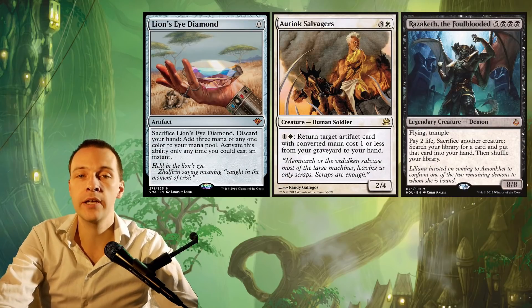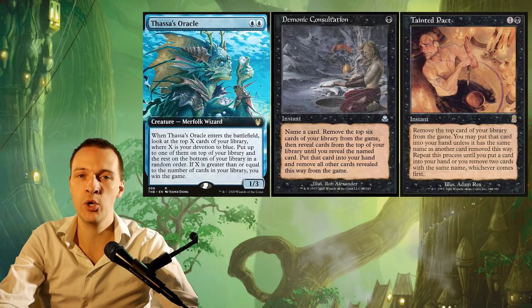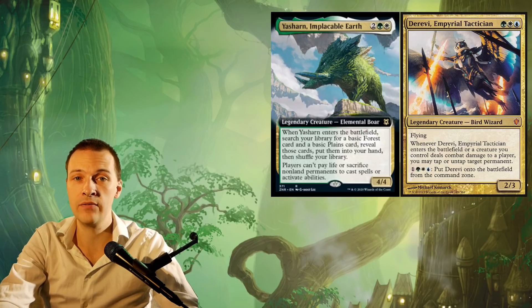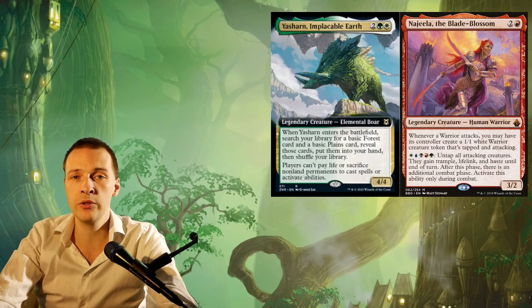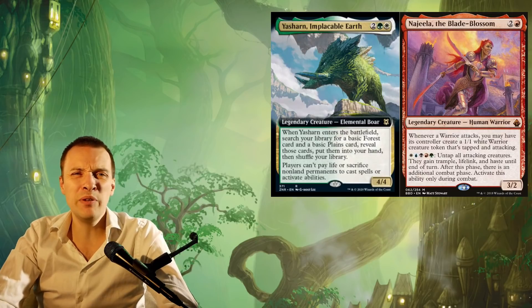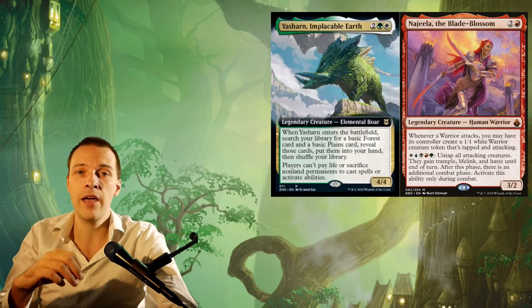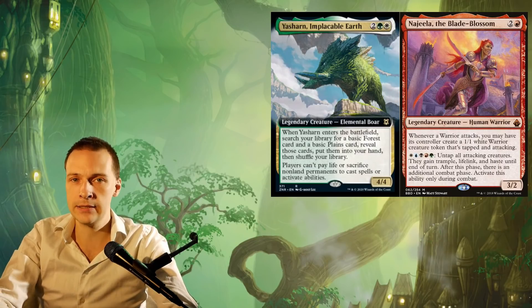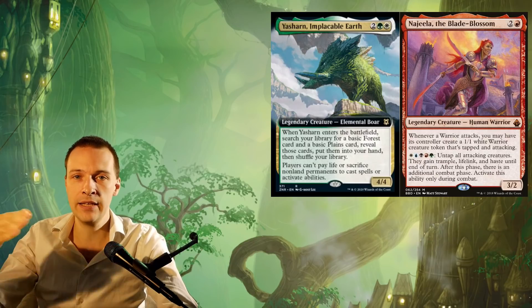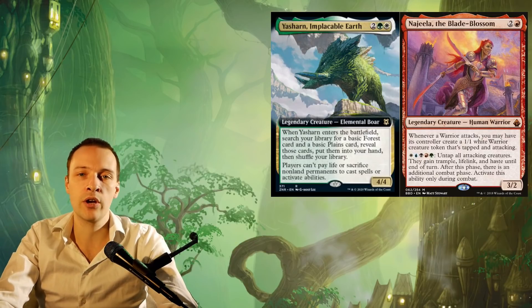However, there are a few other combos the boar could shut down. The Lion's Eye Diamond Auriok Salvagers Bomberman combo is not going to work, and your Razaketh Reanimator strategy won't work either because you're not allowed to activate Razaketh. But you can still go for the Thassa's Oracle Consultation combo. I think the Revy would definitely enjoy this new creature. You could also play this inside Nigella the Blade Blossom because her combos don't require you to sacrifice or pay life in any form. However, I'd be really surprised if someone put this inside a Nigella build, because Nigella is a tempo control build that wants to win fast — going for low mana, a lot of tutors, cheap interaction — and not really playing stax. Expensive stax cards delay the game, and Nigella thrives at going fast and winning fast.